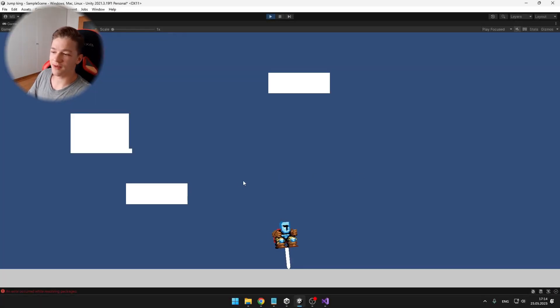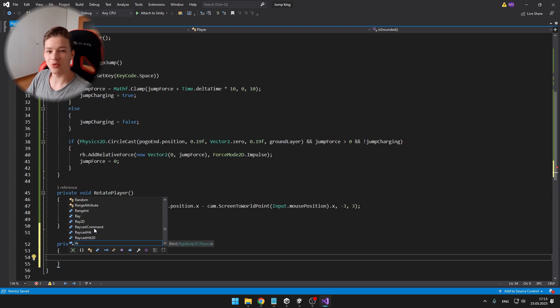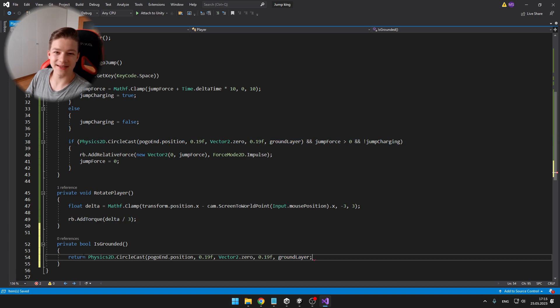Here you can see one of my very first prototypes. I know it looks pretty ugly and it is a very bad experience to play as the jump king — or I should say pogo king — but later we will make it look better and feel better. I have done a bit more fine tuning with the movement, rotation and all of that stuff, so I think now it is time to add some textures.